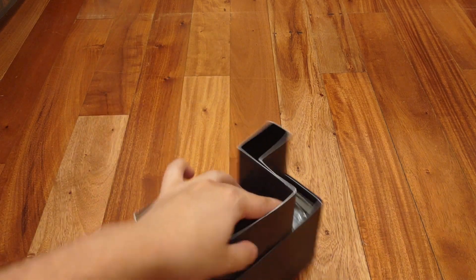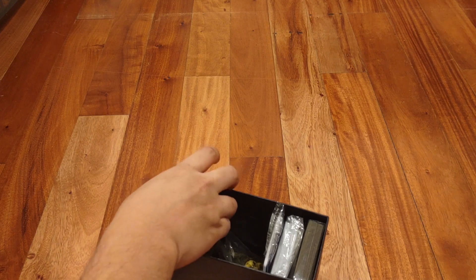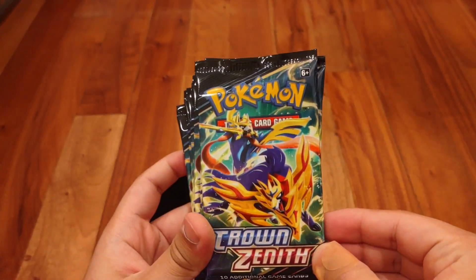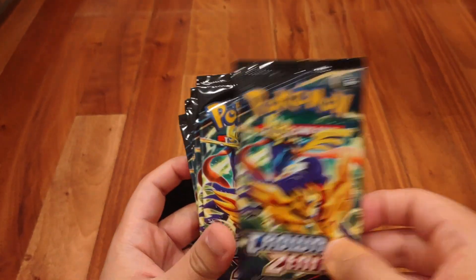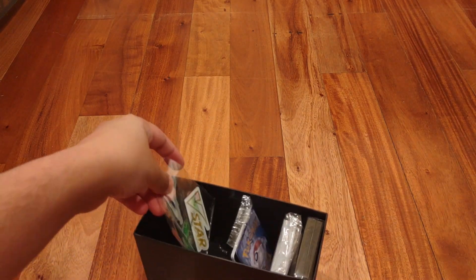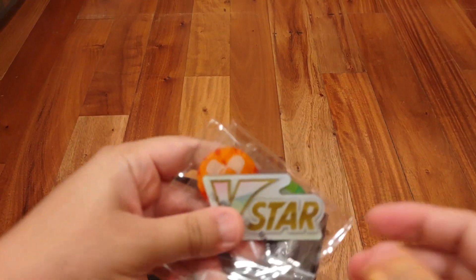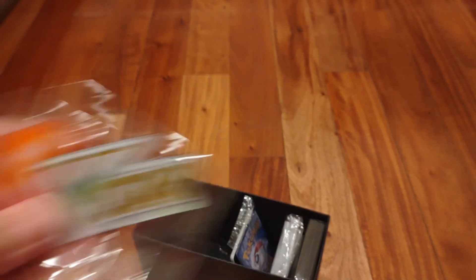We have 10 packs, and I did not know this, but each of the packs has both Zacian and Zamazenta on them. I thought there would be five of each, but this is really cool — they're both on the cover of each pack. We also got a V-Star counter, which is really cool. I think they've included this with every single recent Elite Trainer Box.